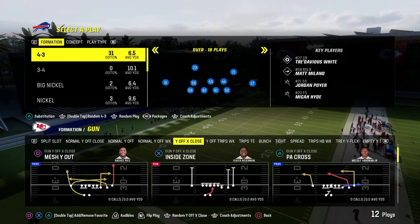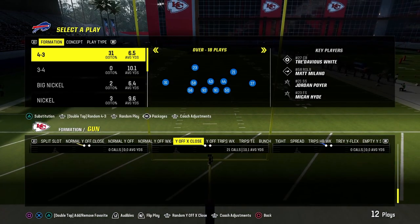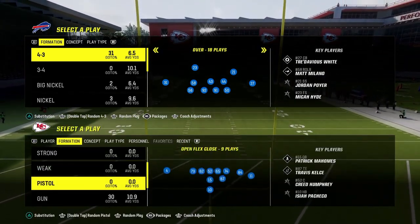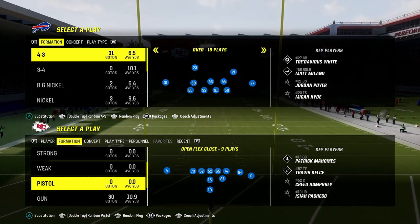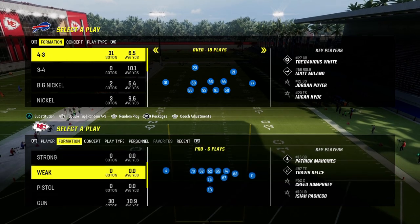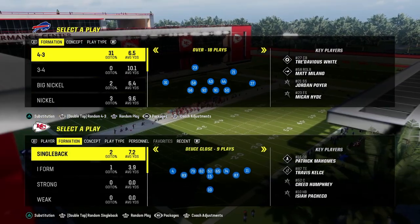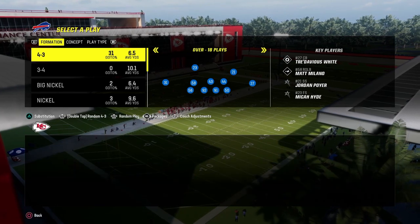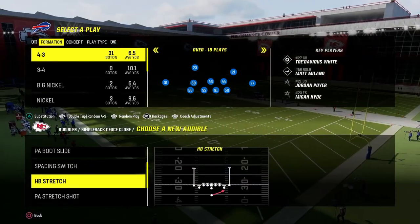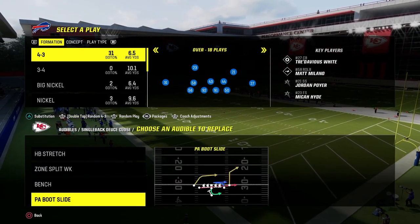The Y Off X Close is basically their version of U Trips in this formation. The Open Flex Close has a really good RPO. For Single Back, we're going to look at the Deuce Close formation — we have the Stretch, the Jet Sweep, and the Zone Run or Counter Run. I like to utilize pretty much all of those.